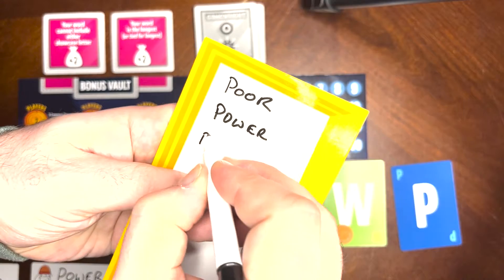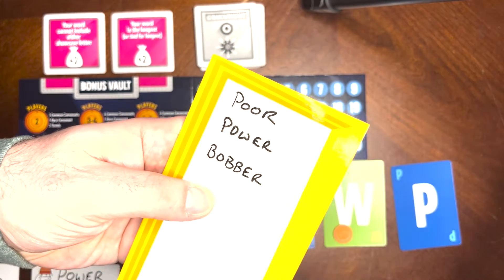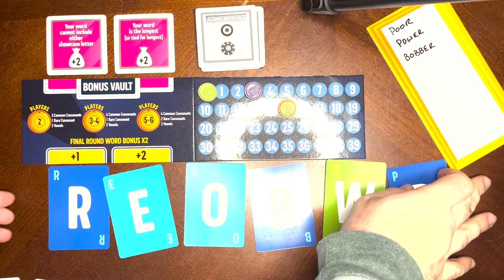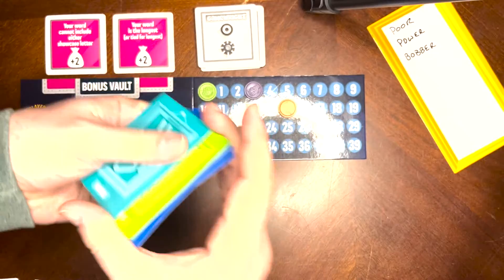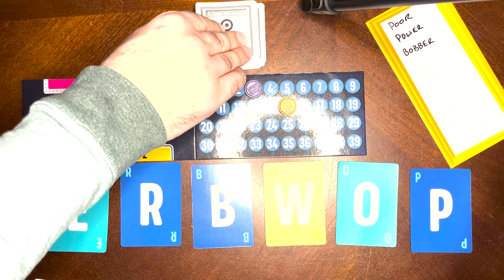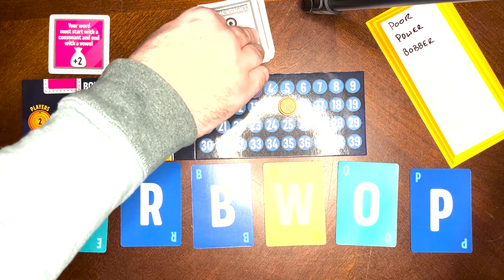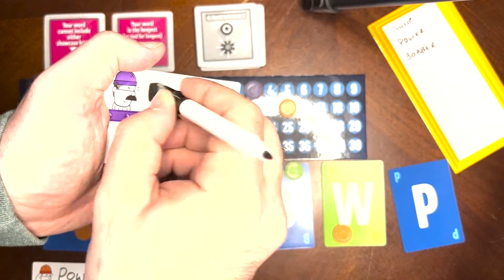And that's all there is to a round of Word Heist. Now that everyone's scored, let's go ahead and set up for the next round. Add everyone's words to the word gallery so that we remember which words have already been used. Shuffle up the letters again and play the same letters down in a new order. Replace the bonus vault cards with two new ones. Erase everyone's player boards and return their tokens to them.